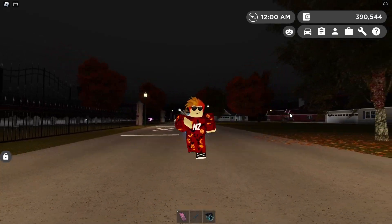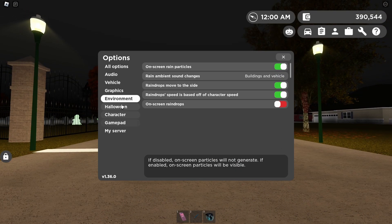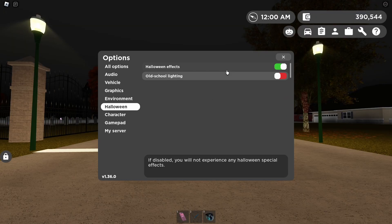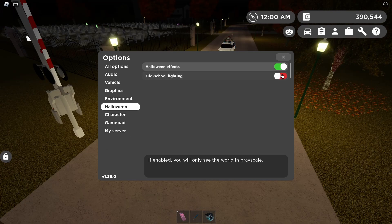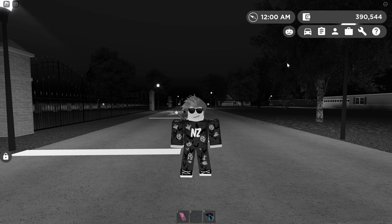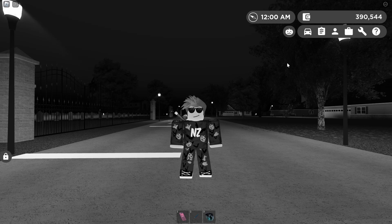Now moving on to our next secret feature — we have two new settings available in the settings menu. Under the Halloween category in the options menu, we now have Halloween effects and old school lighting. Halloween effects give you special visual effects, and old school lighting, if you enable it, gives you an old school lighting vibe. This will only be available for Halloween, so make sure to try it out while you still can. It'd be pretty cool if they actually kept this even after Halloween.